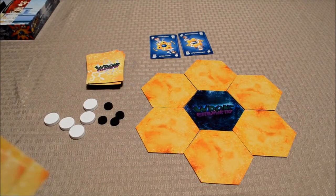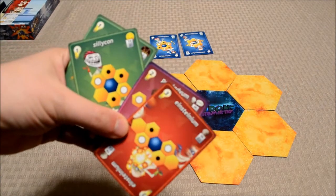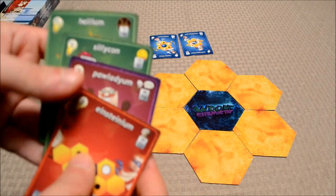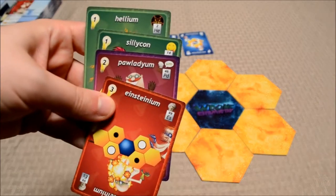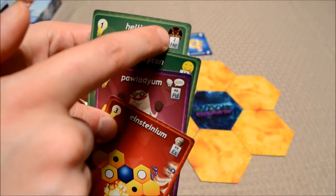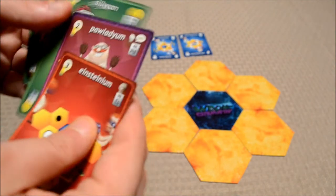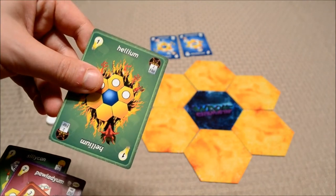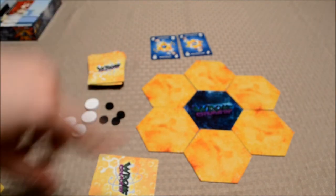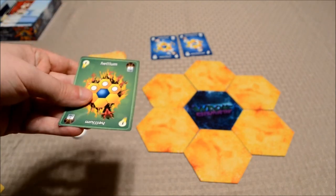At the beginning of the game, players are going to get four cards. Players can look at them, and then they're going to pick one of their cards and put it face down on the table. What they're going to be trying to do is pick a card with the lowest atomic number possible — that very small number listed in the upper right-hand corner of the card. In this case, helium has an atomic number of two, so if I were to play this at the beginning of the game, that would be ideal. Once players pick a card and put it face down, they'll all compare cards, and the player with the lowest atomic number gets to go first.